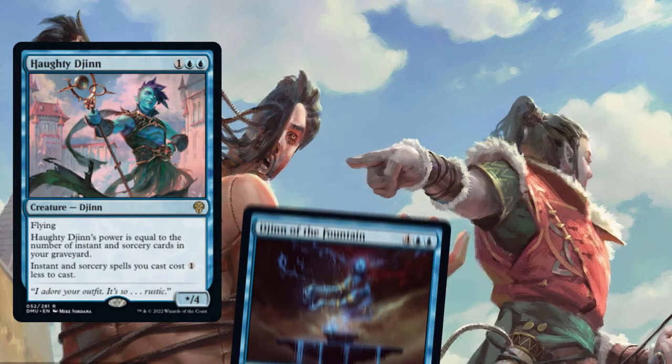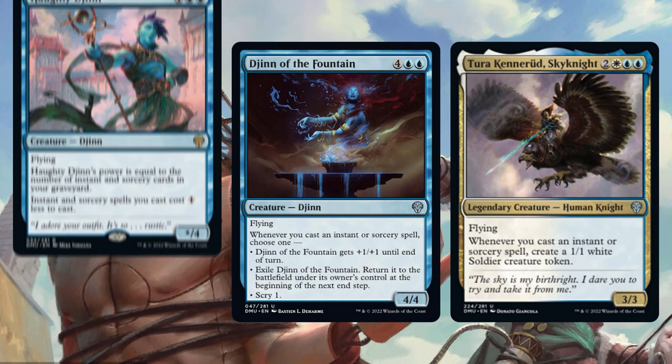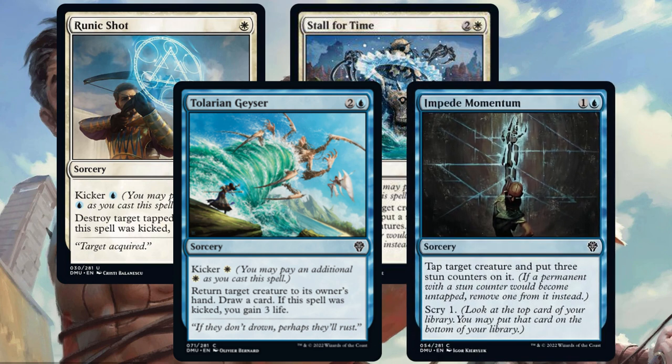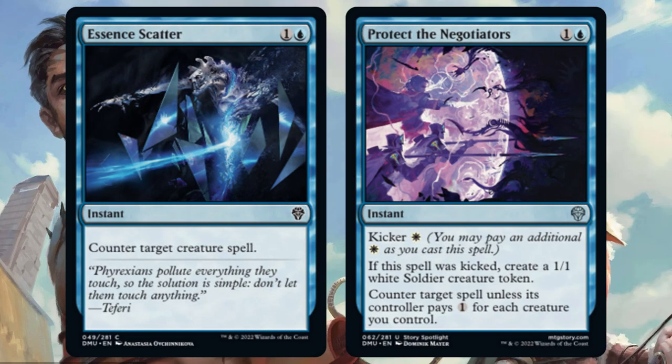Haughty Djinn, Djinn of the Fountain, and Tura Kennerud are some of the better Flyers in the set, and they pay you off for playing a lot of instants and sorceries. Things like Runic Shot, Stall for Time, Talarian Geyser, and Impede Momentum can deal with opposing Flyers that might block you, or ground creatures that might kill you. Counterspells like Essence Scatter or Protect the Negotiators also do a great job of helping you maintain tempo.